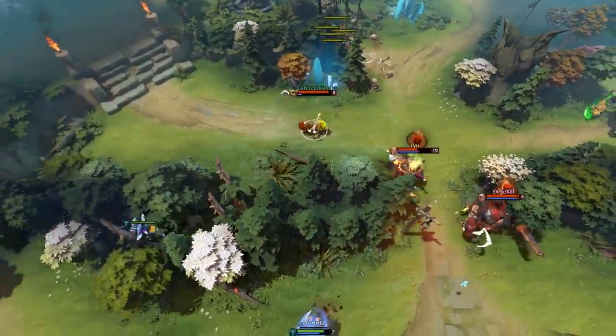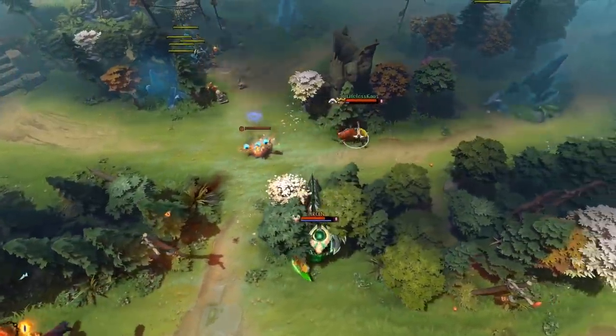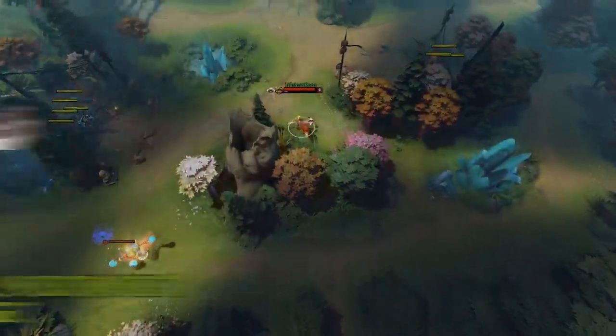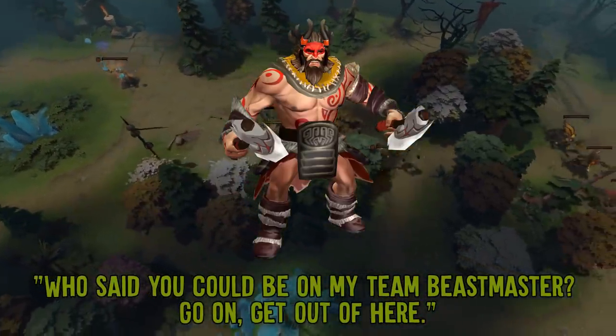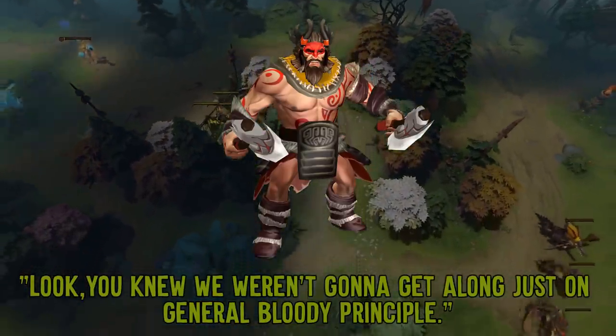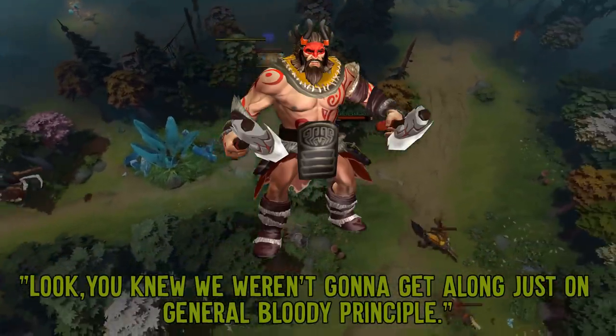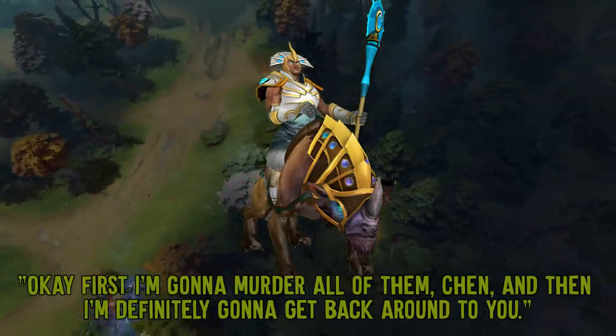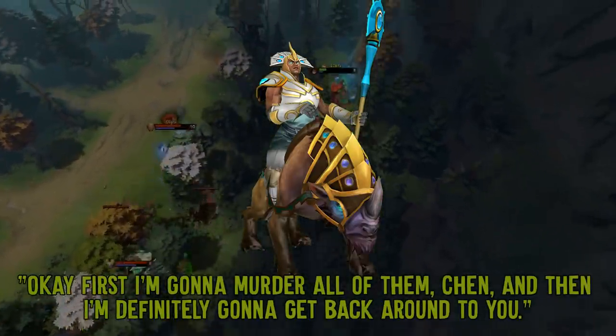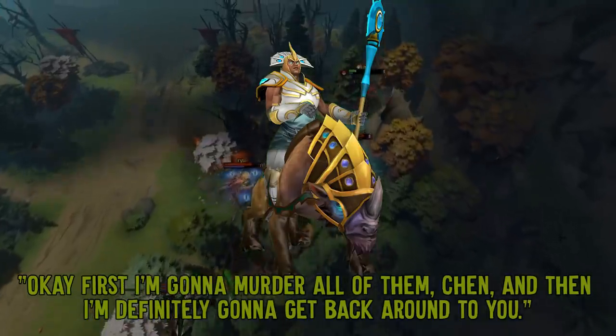Her relationships with Chen and Beastmaster are also fairly tense due to them enslaving animals. Lines include: "Who said you could be on my team, Beastmaster? Go on, get out of here," and "Look, you knew we weren't going to get along on general bloody principle. If I say what I feel, my tongue might turn black and fall off. Okay, first I'm going to murder all of them, Chen, and then I'm definitely going to get back around to you."